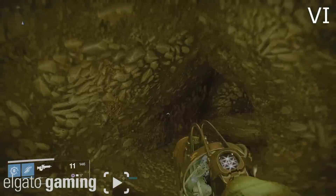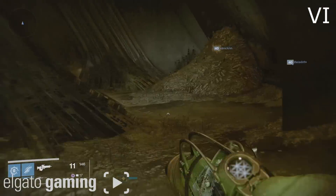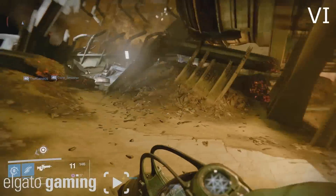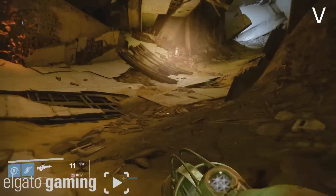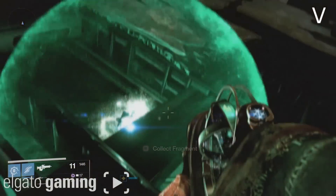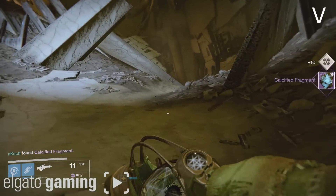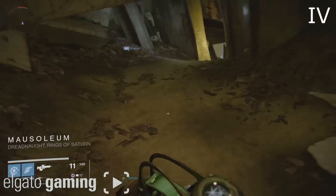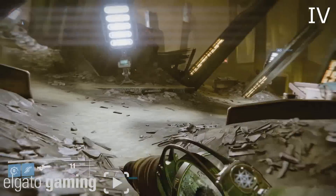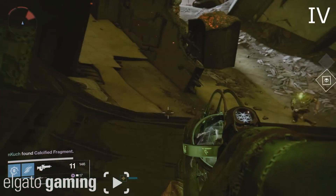Once you've picked up fragment 6, make your way outside exactly where you came from. If you go to the right towards the Mausoleum there's actually going to be a Calcified Fragment hidden on the left side in some kind of metal structure — that's number 5. Continue on to the Mausoleum and as soon as you get over there take a left, and on the left-hand side underneath the Cabal ship will be fragment number 4.